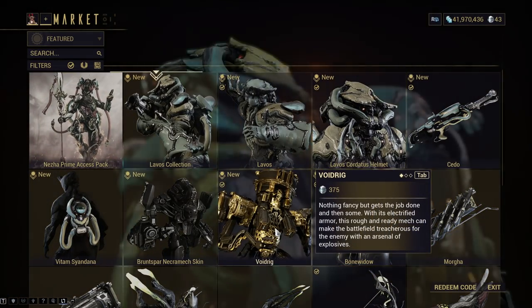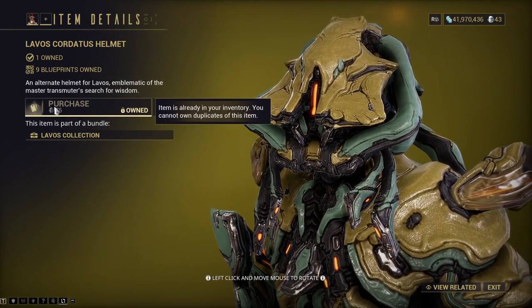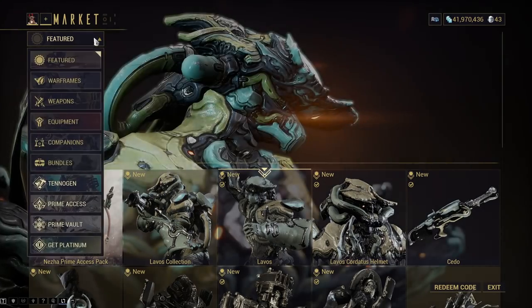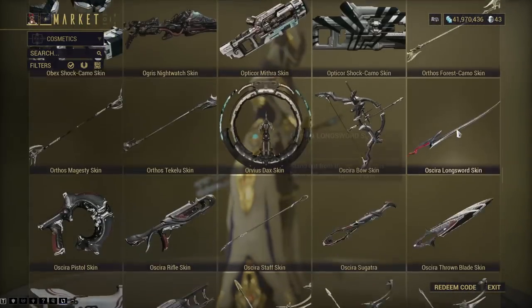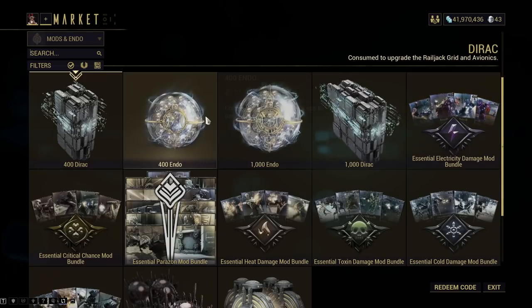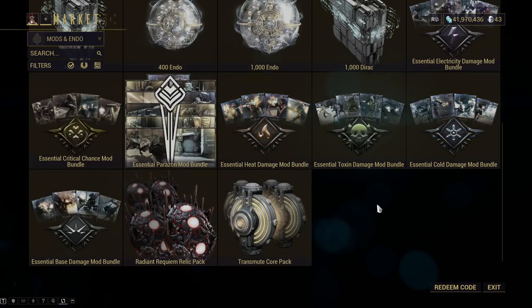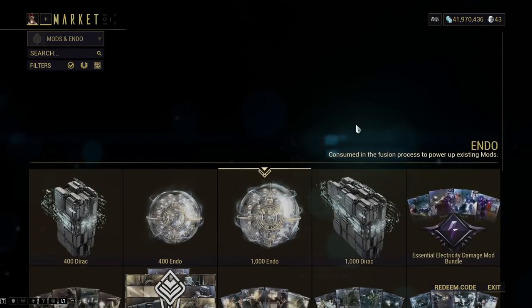I have Bone Widow, the Void Rig, Cido, a Lavos — you can get a lot of this stuff easily in-game. There are a ton of noob traps in the Warframe market. Cosmetics are the one thing you should spend Platinum on, because that's the whole point of cosmetics — it's to give money to Digital Extremes to support the game. Mods and Endo are essentially a waste of Platinum, since you can pretty easily farm up all of those mods in-game. Same with the Transmutation Core Packs. I wouldn't buy anything in this area — never buy resources from the market.